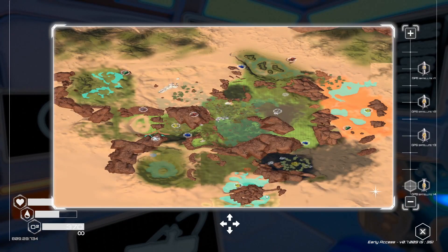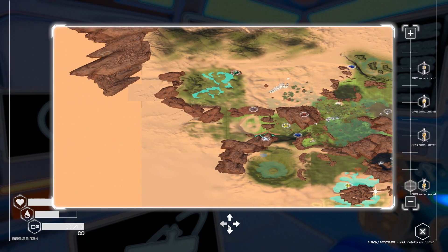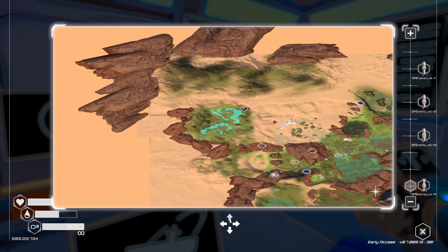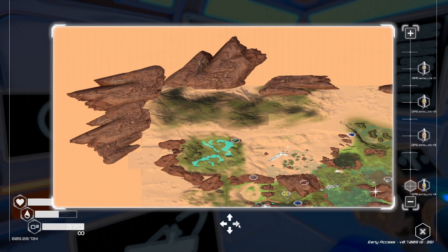Map. The arrows! Look at that! You can see exactly where the map exists now. Fully zoomed out.